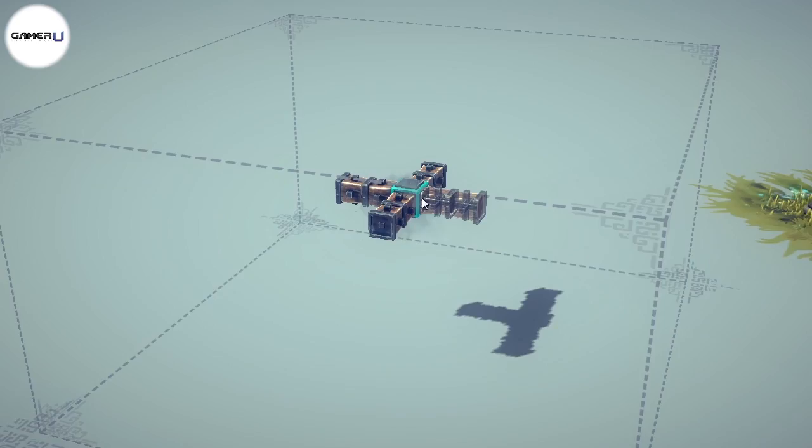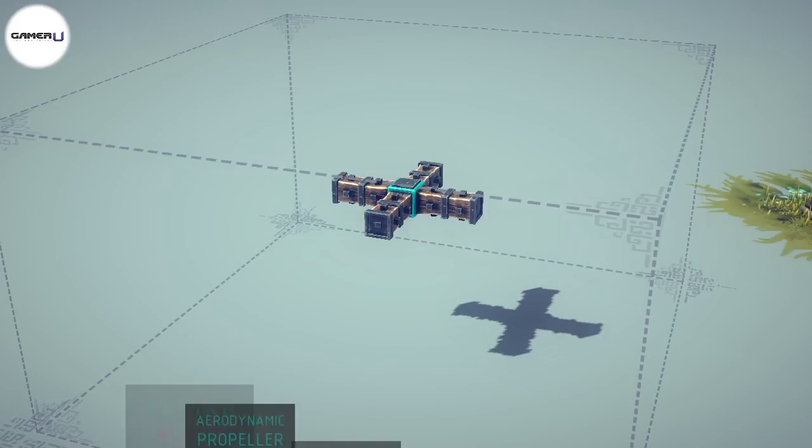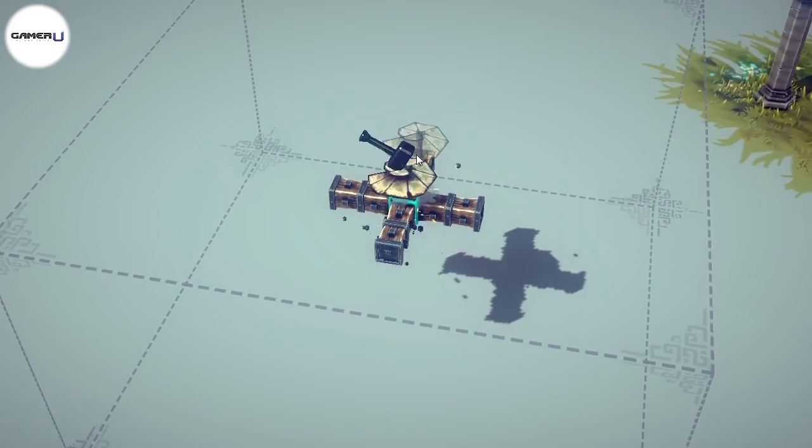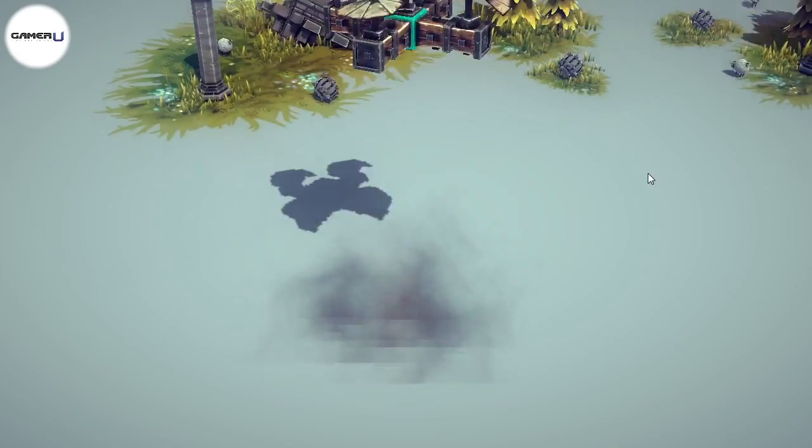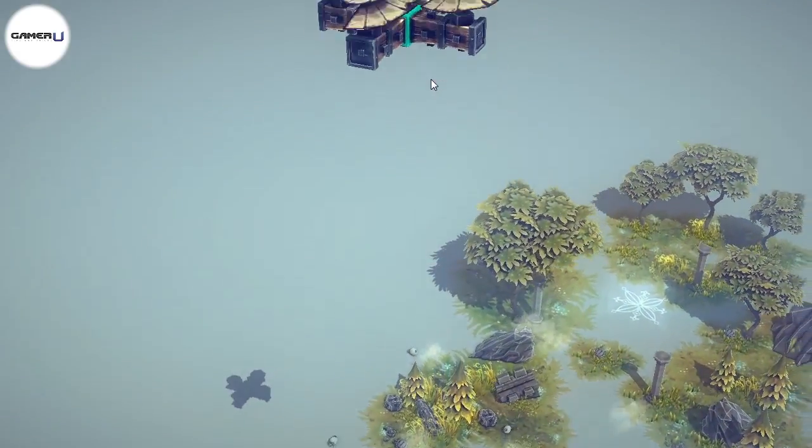In order to build a helicopter, start with a symmetrical design for balance with four corners. On each corner place a flying block, and place one on top of the source block as well. To fly, use the O key, but watch out — arrows can still knock you down.